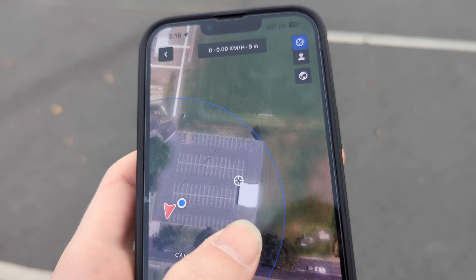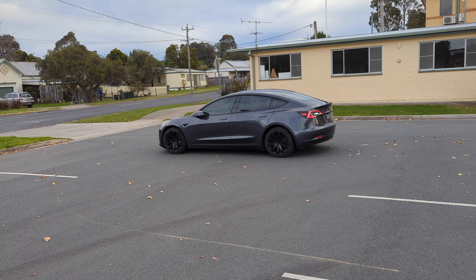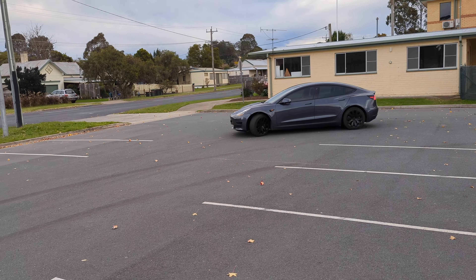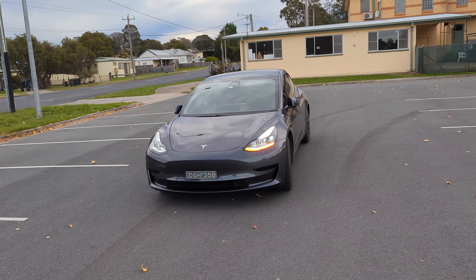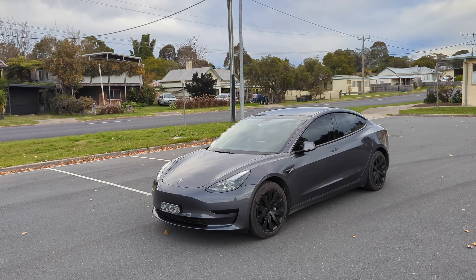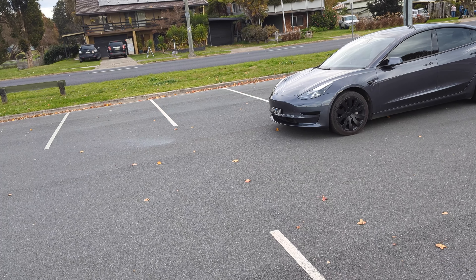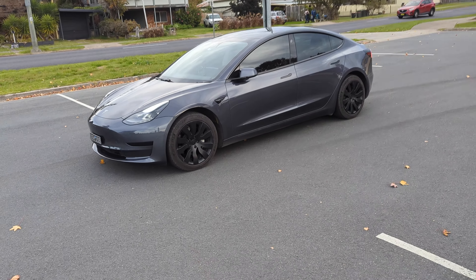We're going to try again, this time going back to that corner. It's probably going to reverse — yep. I'm curious what happens if I walk in front of the car. So we're going to see what happens if we run in front of it. Oh, it slams on the brakes and goes backwards. It says stopping. That's pretty smart. Let's see if we can get it to try again. I don't think it will do it anymore — it's given up.